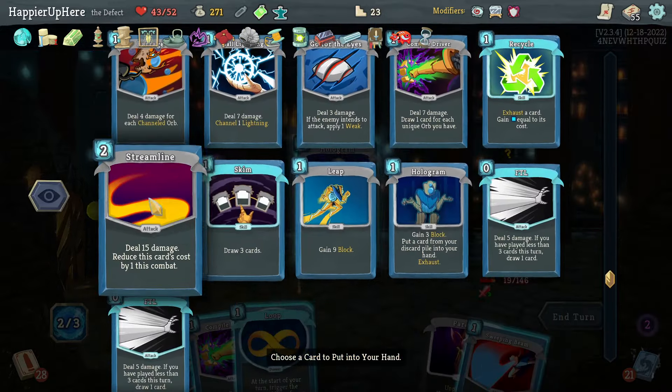Centurion and Mystic again — Storm, Bias Cognition, Hello World, Cool Headed. Unfortunate draw, so Boot Sequence to be fully defended. Another 12 — Compile Driver one, Compile Driver two, Go for the Ice, fully defended. Recursion. Both will heal back to 27. Then Aggregate, Ball Lightning one, Ball Lightning two — enough to kill the backliner. Blizzard is unnecessary.